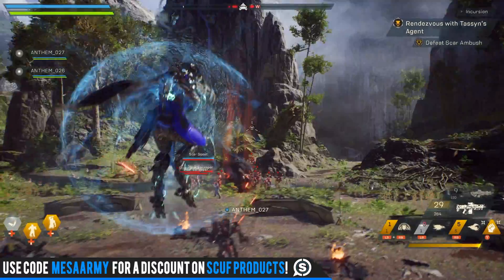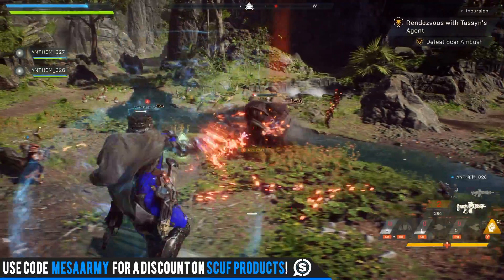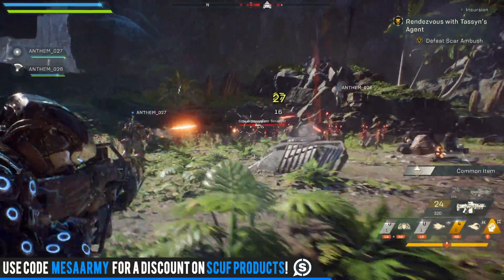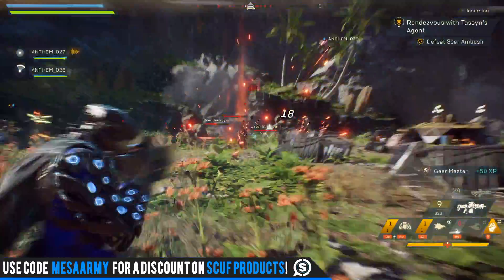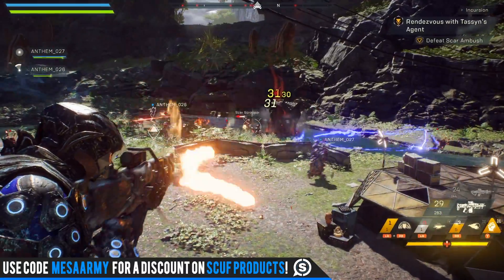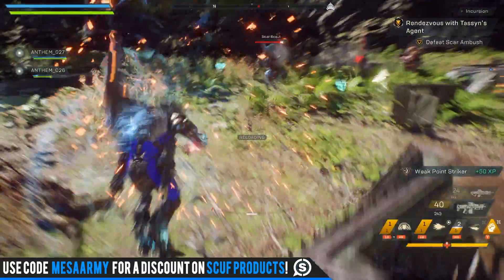Let's talk basic combat tips. In the game you have four elements: fire, ice, acid, and lightning. The Ranger Javelin has access to all four, while other Javelin suits have at least two or three. It's all about combos — one person primes an enemy and another detonates it. On the right side of the screen, abilities with a small circle are primers, and those with an explosion symbol are detonators. In my Storm build, I have a primer on the left and a detonator on the right, letting me prime then detonate for a combo that deals significantly more damage.